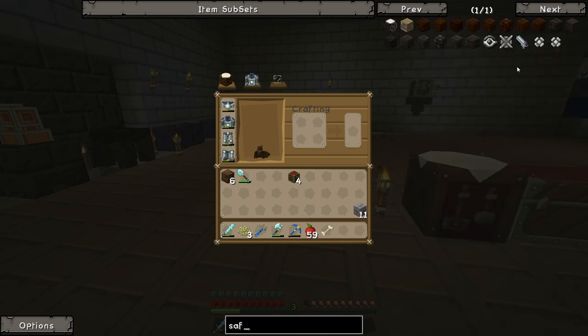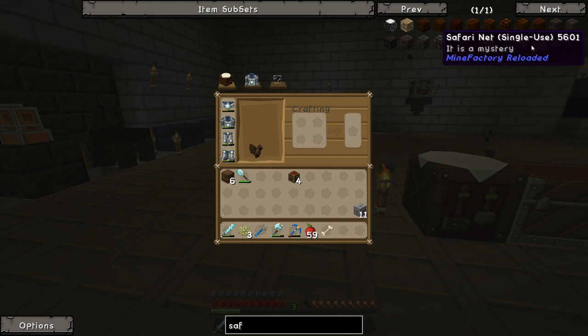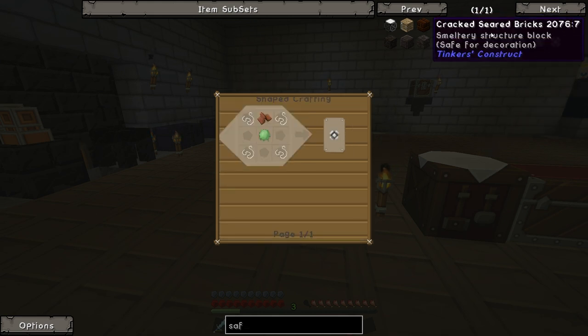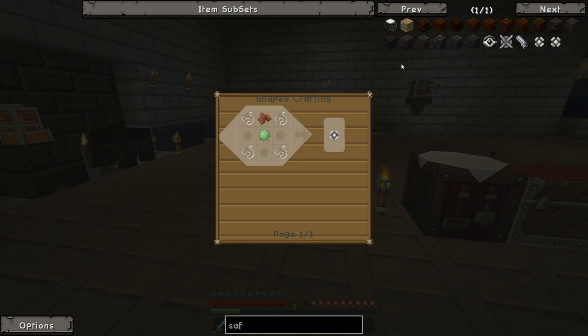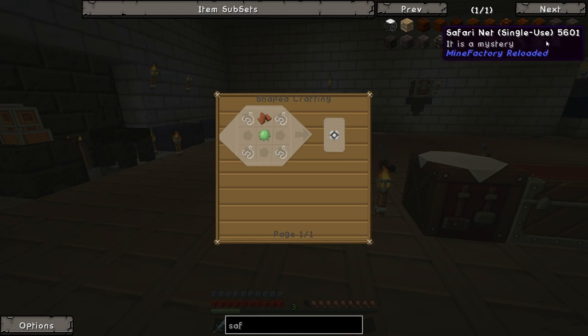I'm pretty sure we're going to need a safari net - reusable or single-use. What's the difference between single-use and reusable? Reusables are rather expensive, so we'll probably go with the single-use one and see if we can capture ourselves an enderman in one of these things. They both seem to be the same, so that's fine.